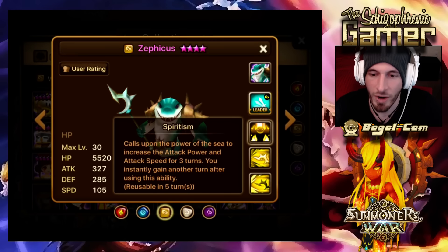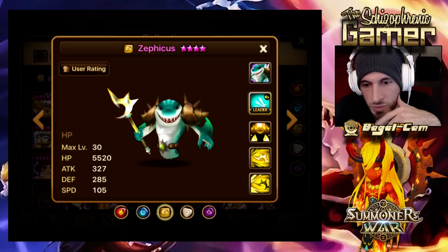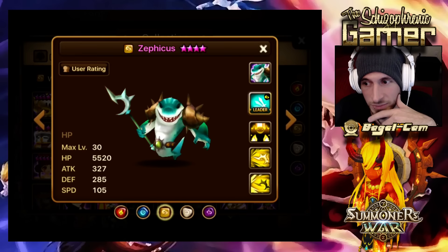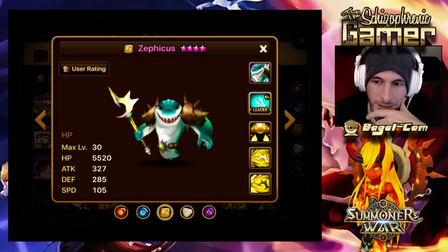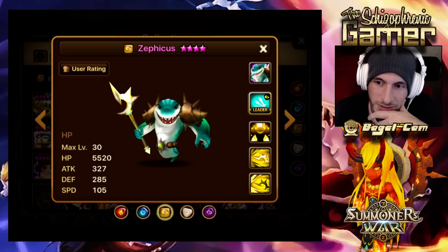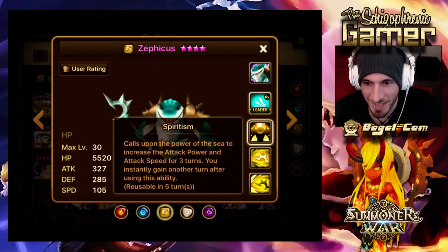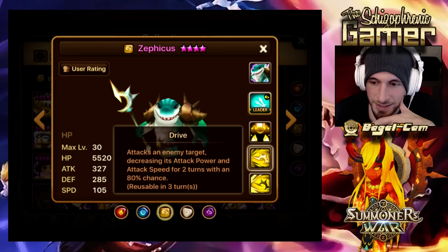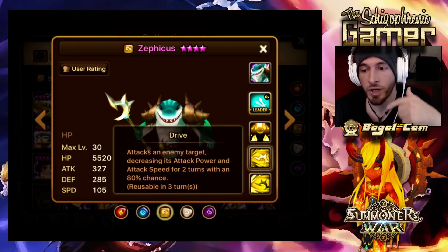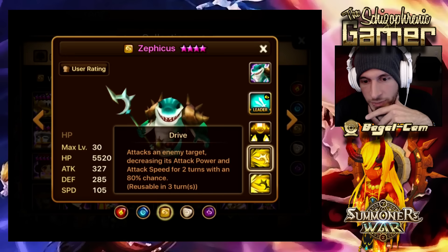I think this guy could be a good farmer. Maybe not amazing, but I think he could definitely get the job done. He increases attack speed and attack power, and you could put him in a lot of different situations — so many options. He's got this self-buff of attack speed and attack power. This could also be good against Giants B10, and actually, this might not be too bad against Raids as well. He could be a good attacker for Raids.